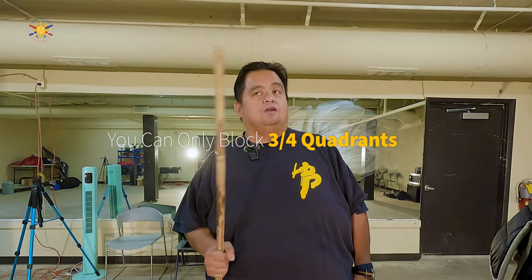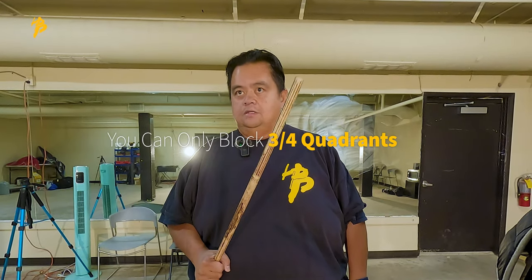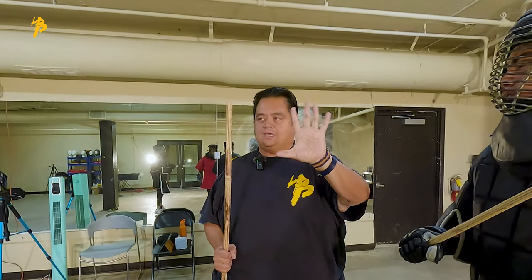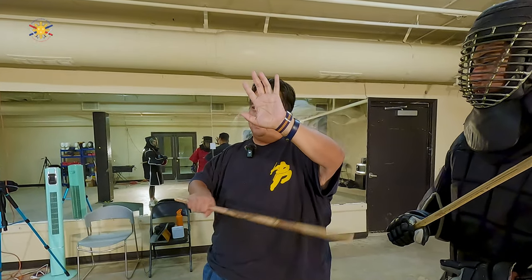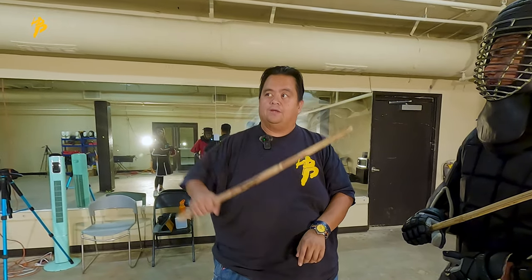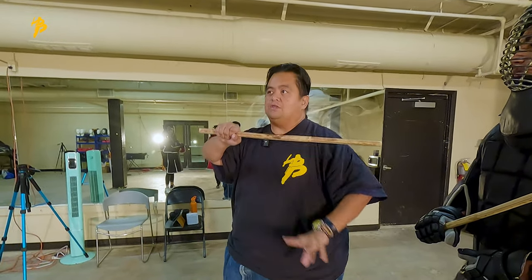You can only block or check two or three out of those four quadrants. So if I'm here, this is A, this is B, this is C, and this is D — so B and C are blocked by my stick. I can either pick one of the other two remaining quadrants. So if I'm checking here — over here, Raymond — if I'm checking here, that means this is open. If I'm checking here, that means this is open.